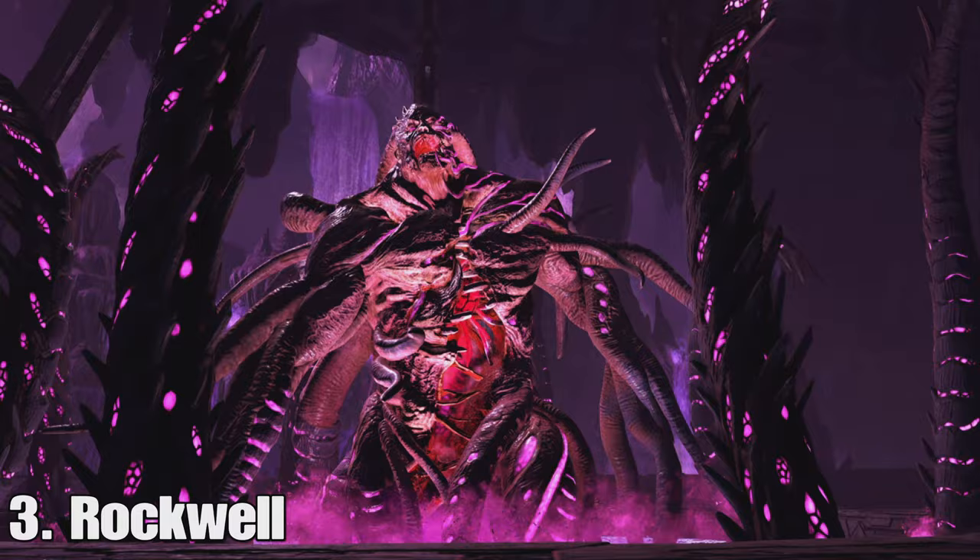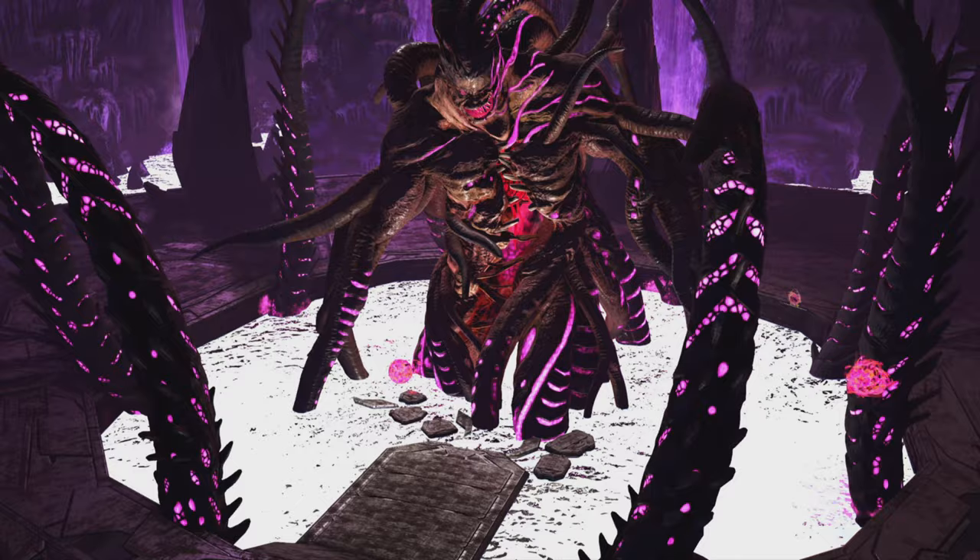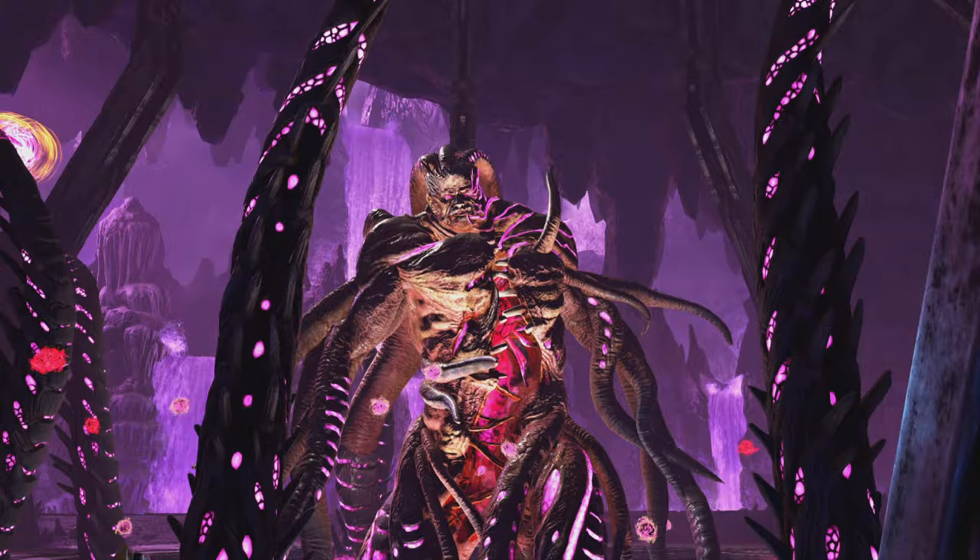At number 3, we have the Rockwell fight. This one is definitely pretty difficult. You've got to go around destroying all the tentacles, and on Alpha mode they have a ton of health. Basically, you have to go around with a pump-action shotgun — that is the best method — and it takes around 9 shots when you have the Alpha version on.